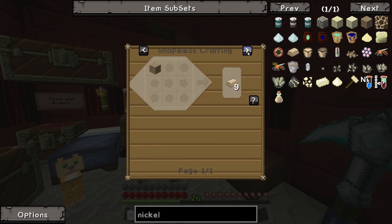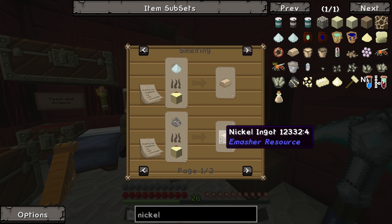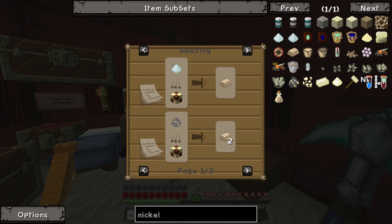You combine it in an induction smelter, yeah, but you've got to have the nickel first. But you need - so by macerating? No, listen - you need invar ingots to make the induction smelter, but we need the induction smelter to make the invar ingots. Oh god. We shouldn't have smelted that ore.